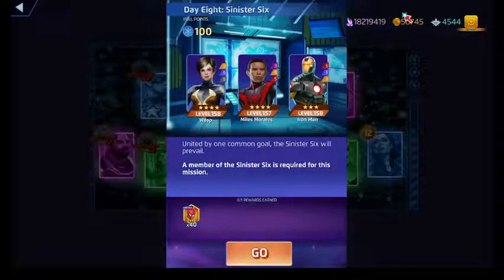Miles is purple, cost six. It turns him invisible and creates web tiles on the board. Then for an additional eight AP, you can destroy the invisibility tiles, which then do damage based on the number of web tiles you have on the board.